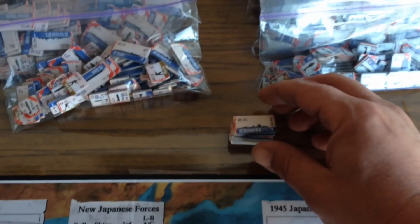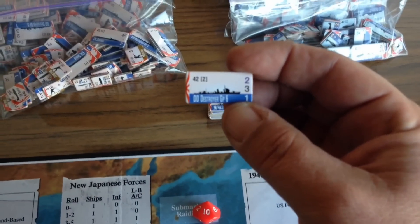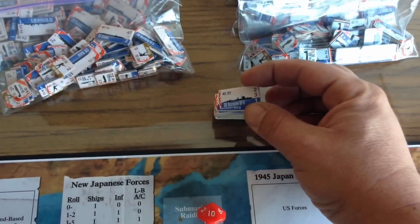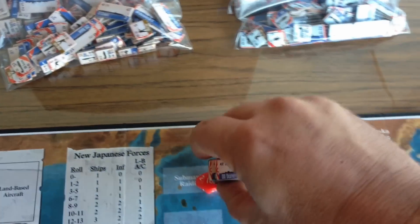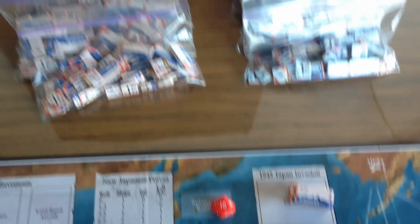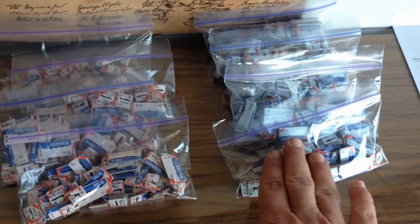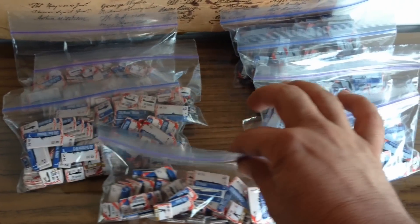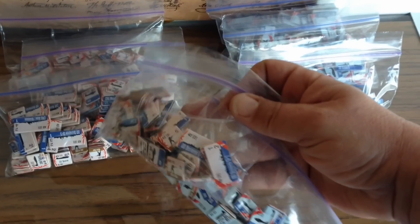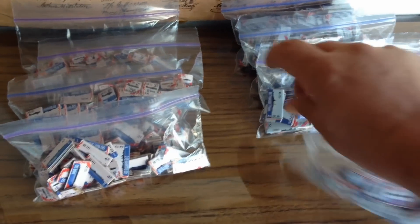The counters — I love these counters. They are clear, colorful, and easy to read. All the information you need for each unit is clearly printed on them. They're nice, big, and thick — they stack like poker chips. For storage, you have a separate set of counters, both Japanese and American, for each of the four campaigns. Snack-sized Ziplocs work great. Then whatever campaign you want to play, just grab the appropriate year, open them up, and set them up.